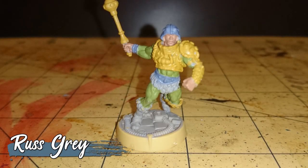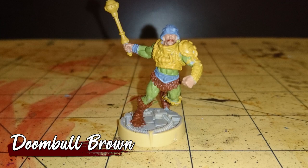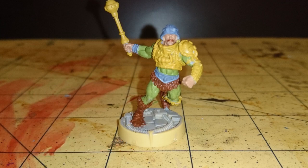His belt, wristband and helmet were painted with Rust Grey. And to round off the base colors, I painted his furs and magnificent mustache with Doombull Brown. I was originally intending to paint his boots a different color, but these got the Doombull Brown treatment as well, as I decided last minute on a different idea for those.